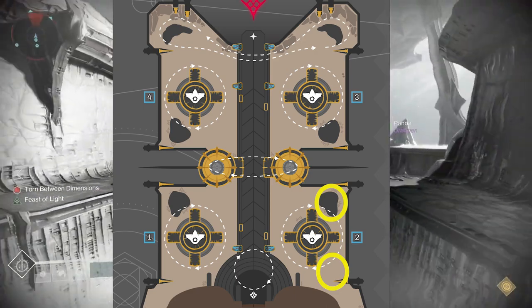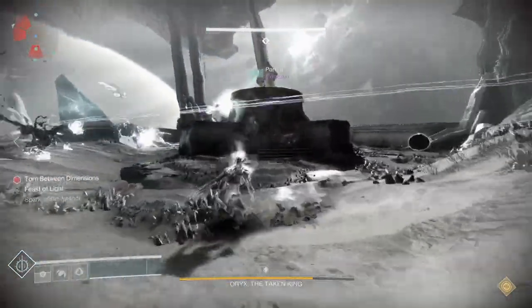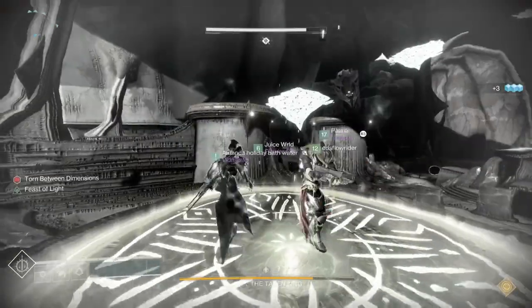If for some reason someone gets torn and they can't cover their plate, then one of the floaters is going to have to come in and help out. This is by far the simplest method you're going to be able to use if you want to work with LFG groups. Otherwise, you're saying they need to write down who killed what Knight and who killed what Ogre. Don't do that — just rotate.